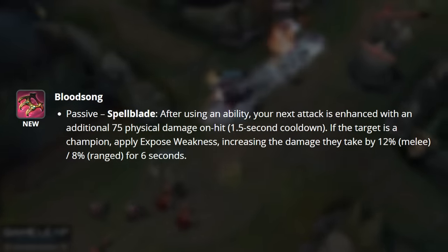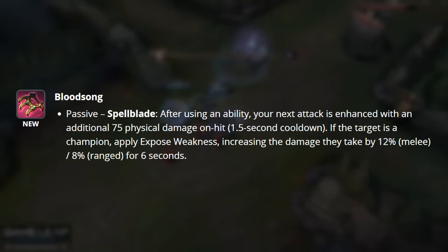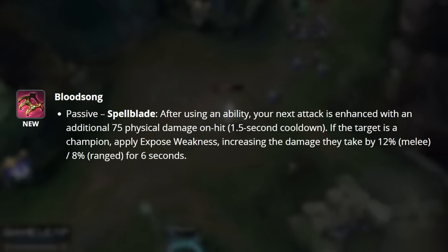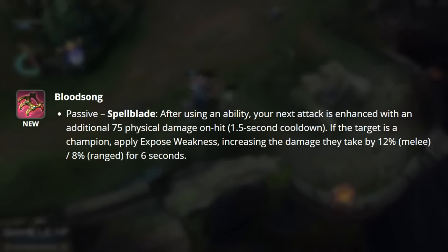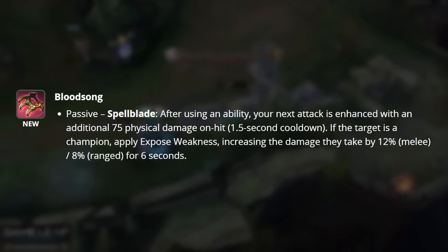Bloodsong is our third option. This will give you a Spellblade — after using an ability, your next attack deals 75 physical damage on-hit on a 1.5 second cooldown. If the target is a champion, also apply Exposed Weakness to them, increasing the damage they take by 12% if you're melee and 8% if you're ranged, for 6 seconds.